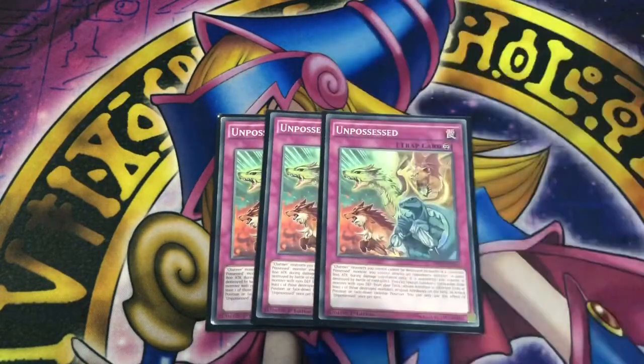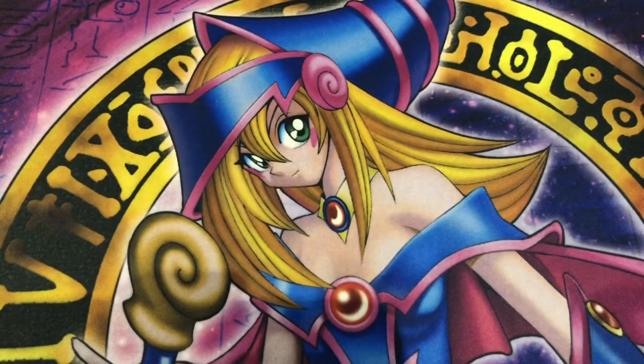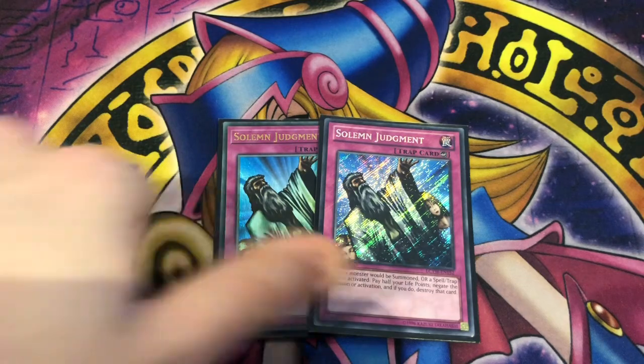Three copies of Unpossessed. You could run it at two but I like seeing it for its float effect. Your Charmer monsters cannot be destroyed by battle, and if a Familiar Possessed monster battles, it gains 800 attack during damage calculation. If a monster would be destroyed by battle or card effect, you can special summon a spellcaster with 1500 defense whose attribute is different from the destroyed monster's attribute. It helps you float off your pets and get a Charmer as well, and gives extra attack boosts which can make your already big monsters even bigger. Last two main deck cards: two copies of Solemn Judgment, though you can run three Judgment instead of the third Teamwork of the Possessed — it's up to you.